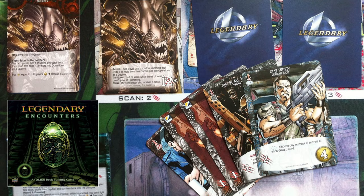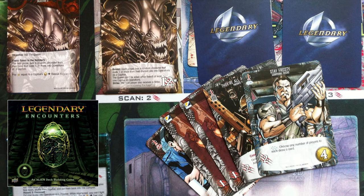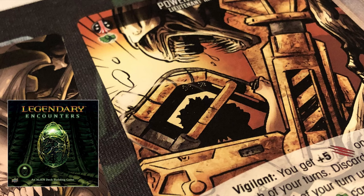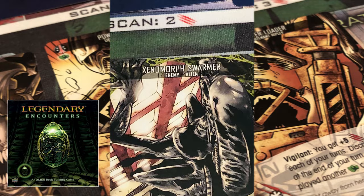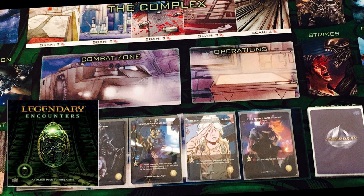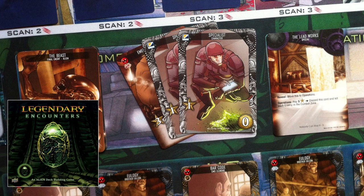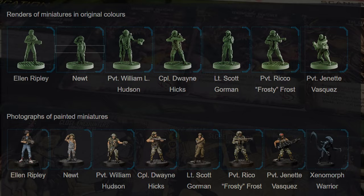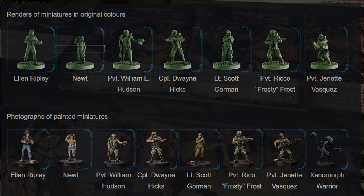Legendary Encounters: An Alien Deck Building Game is a cooperative deck-building game based on the four movies of the Alien series. Players take on the role of famous characters from the films and collect cards to improve their ability — or chance — to defeat the xenomorph cards constantly added to the board. Players must cooperate to survive against hordes of terrifying aliens. It is made for one to five players, age 17+, and takes approximately one hour to play.